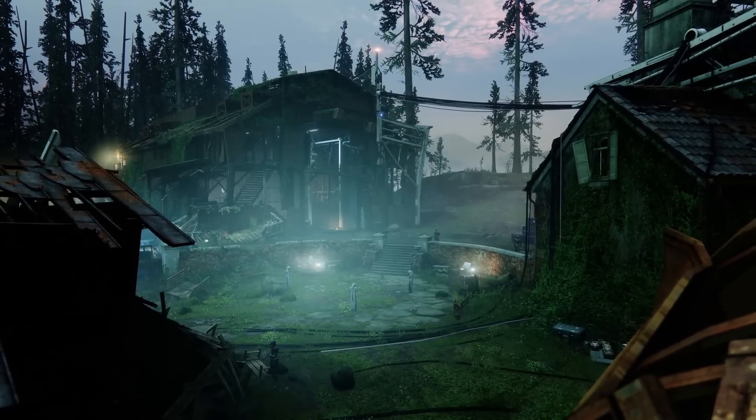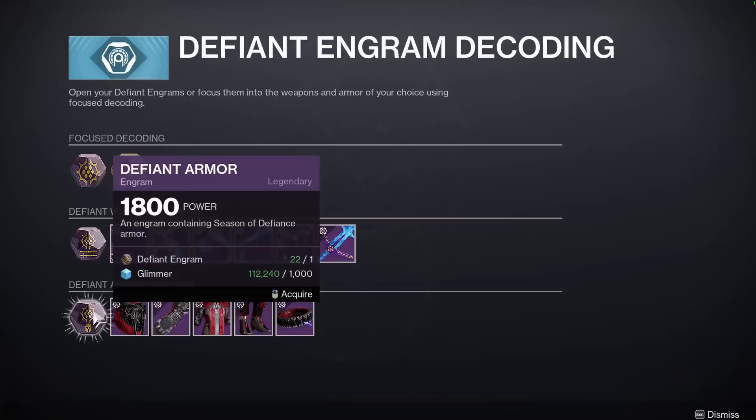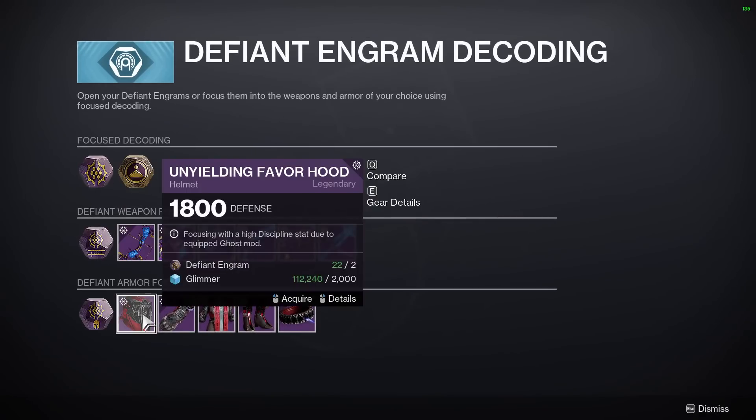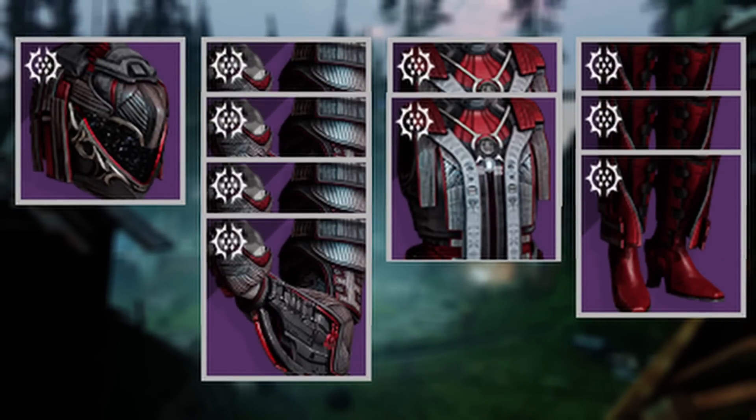Something I didn't mention before is you are given the option to choose between focusing into armor in general, or focusing into a specific piece for double the price. So I was very interested to see how evenly the armor would be distributed, and if it would really be worth focusing into one specific armor piece for such a steep increase.